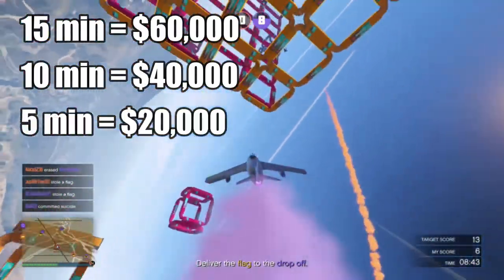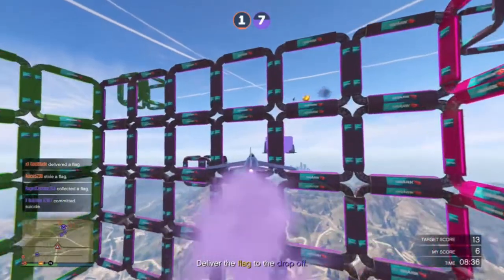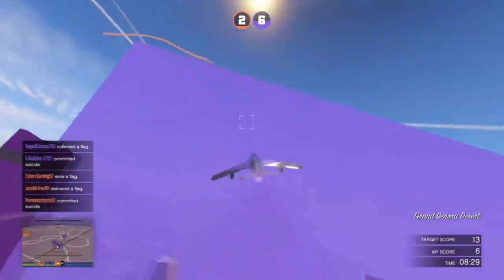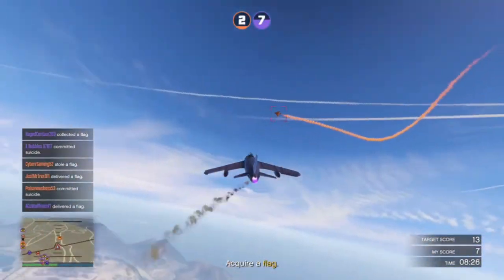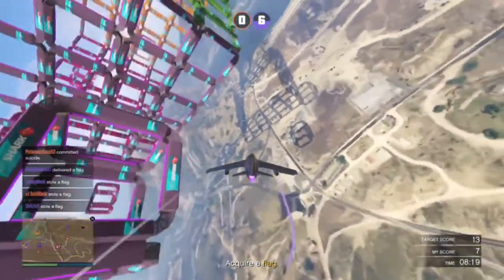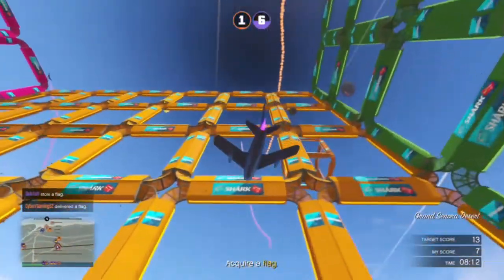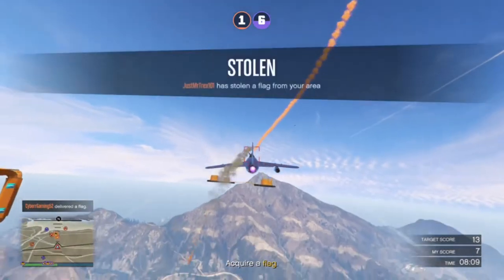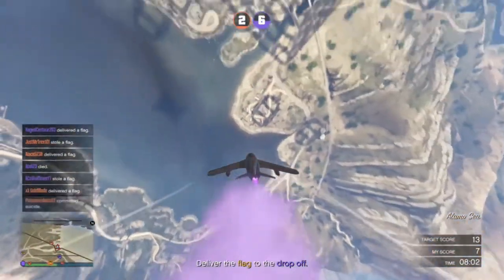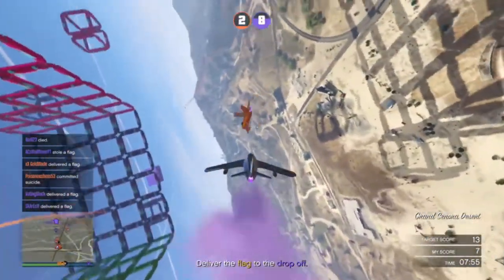Just to recap: do it for 15 minutes and you get 60,000. At 10 minutes you get 40,000, and at five minutes I'm assuming you'd get 20,000 — but trust me, you're going to be having so much fun you might as well do it on 15 minutes. Let the timer run out all the way through, just make sure you have more flags than the other team if you're planning to win. If you've got 12, make sure you grab that 13th flag and just fly around — all you've got to do is shoot other players out of the sky.